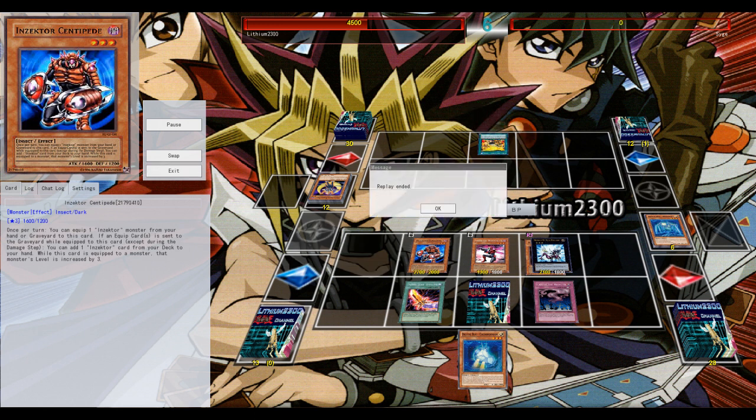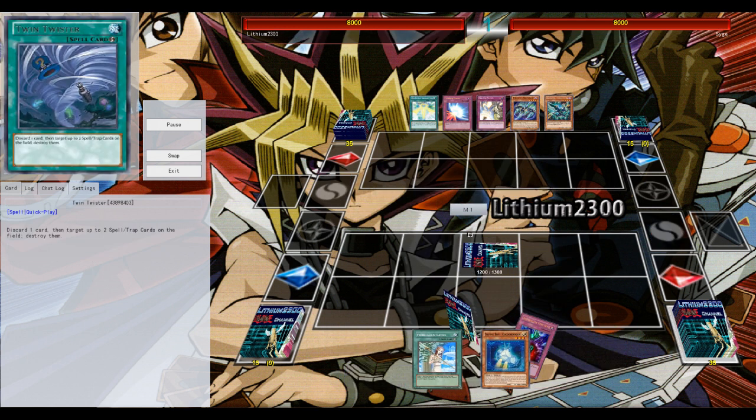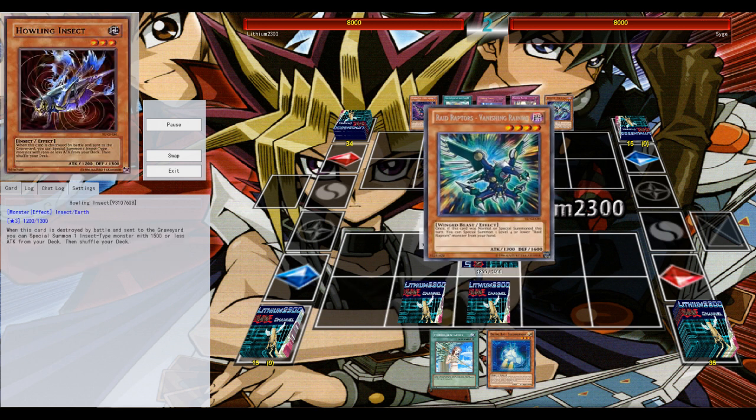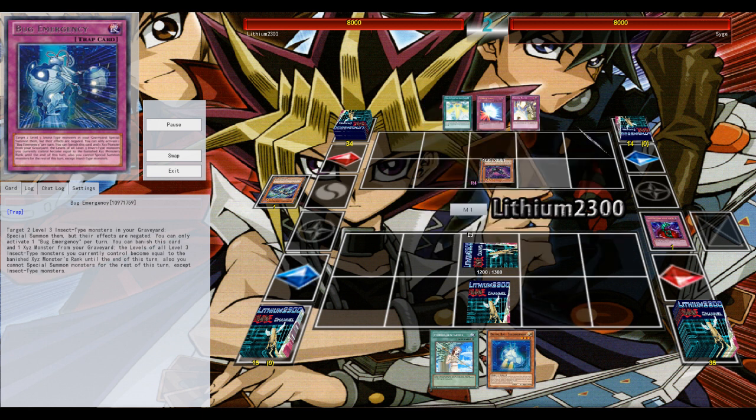Quite cool, quite nice. Yeah, it wasn't — his Leo Dancer definitely took up a lot of resources, and that's probably the reason why he lost. Anyway, that's the weakness of the Moonlight archetype.